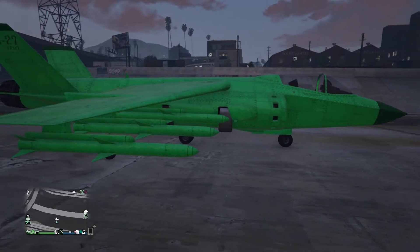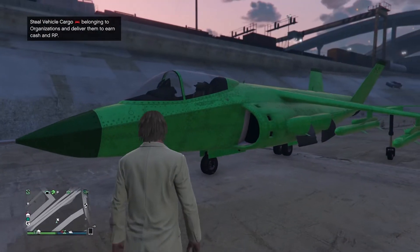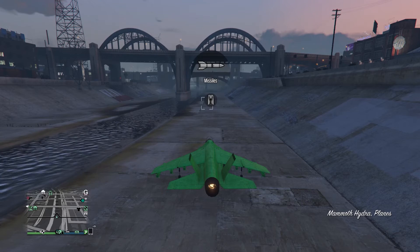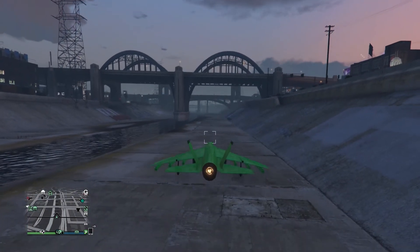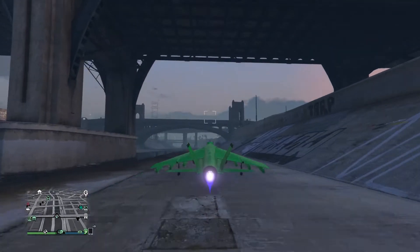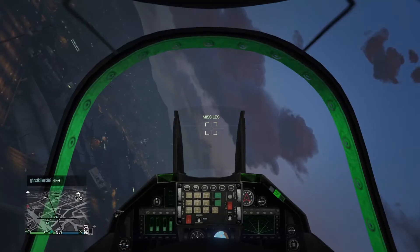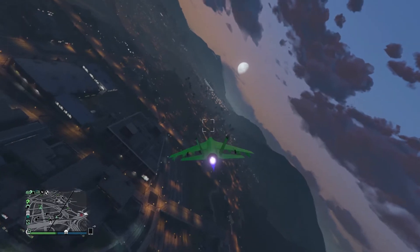I chose the Hydra as my third most used vehicle. I also really like the P-996 Laser, so don't get that twisted — I do use it — but I'm more comfortable with the Hydra. The fact that you can take off straight up from the ground without needing a runway was the selling point for me. It's accurate, quick, and versatile. It has missiles and a cannon, and the ability to land anywhere makes it my go-to jet most of the time.